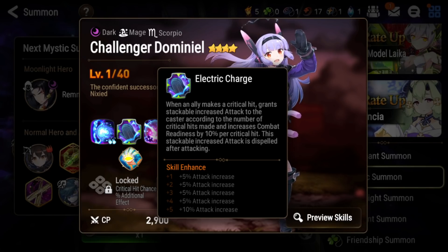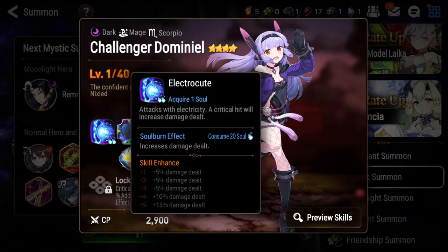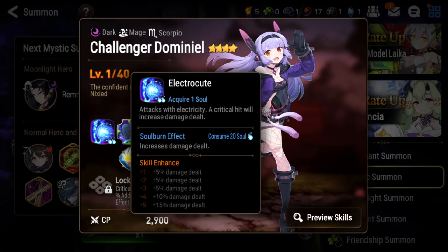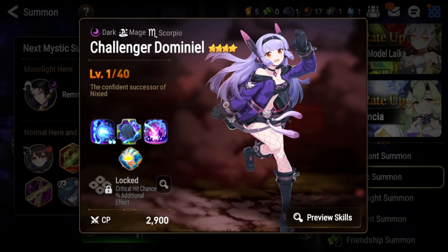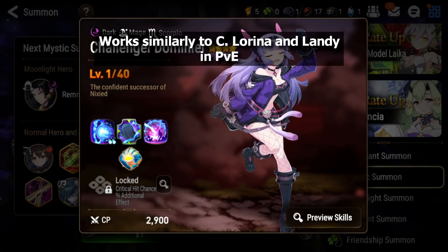When she attacks with her S1, all the stacked attack gets dispelled, but this makes her S1 hit super hard. Her S1 has the highest single-target S1 multiplier in the game, especially with a crit, and soul burn makes it even stronger. In hell raid, if you defense break the boss and your entire team crits with AoE attacks before her, she can practically one-shot hell raid bosses. She's a very strong and underrated damage dealer in PvE.